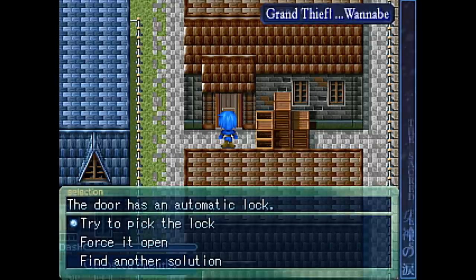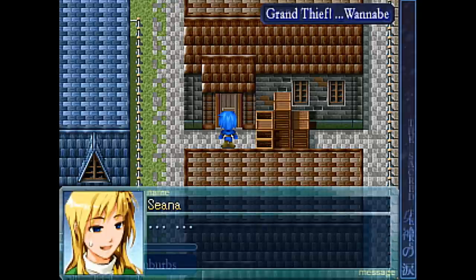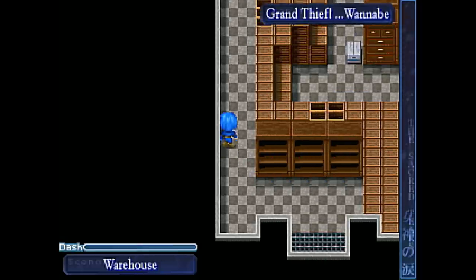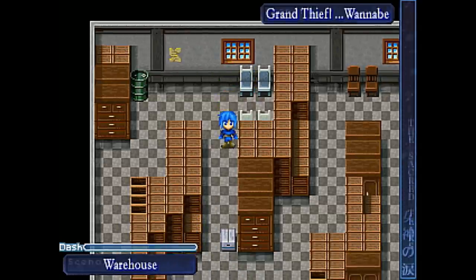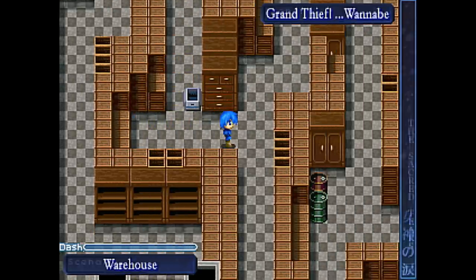I'm just gonna go in this warehouse. This door has an automatic lock. Just try to pick the lock - you're a thief, you could do that, right? Did it work? No, I guess not. Then just force it open! Did that work? No, it didn't work. Okay, cool. So I'm in some sort of box area. Oh, a carrot! I got a carrot. I don't know why she's picking up random stuff. Is this a toilet? No, that's just a chair. There's a sword skill book! 'Increases the level of Seal's sword skill. Technique can be increased up to level four, with each level increase advancing one point towards the next sword class.' That's nice to know - so I collect books and I get better.